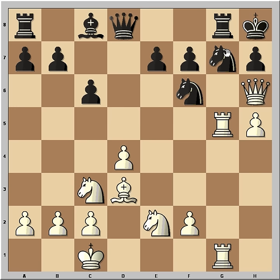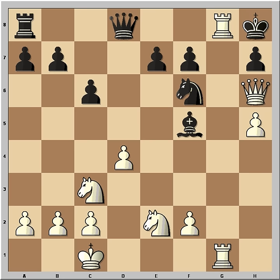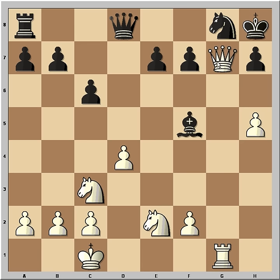Instead, black played knight to f5, but after Fischer captured the bishop, black resigned. Why did black resign? Let's look at the most obvious variation: if bishop takes on f5, then rook takes — check. If queen takes, then black is losing the queen. If instead he takes with the knight, then queen g7 — checkmate.